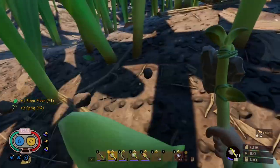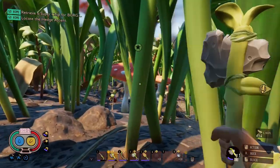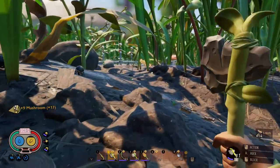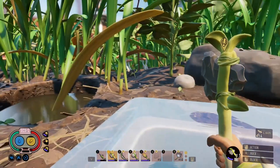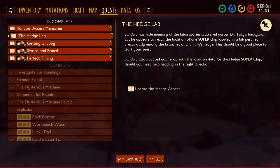I had a couple of ideas. I'll always pick this stuff up when I see it because you always need it for building. One idea was I would go explore near that lake a bit. Good, more mushrooms! I don't think they go bad, that's what I like about them. I was thinking of going to explore the lake area, but the other option is the quest — it's telling me to go somewhere. Maybe the hedge lab? Update your map with location for hedge.